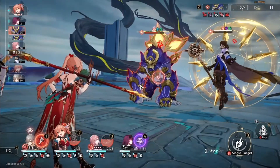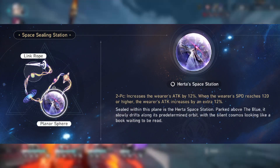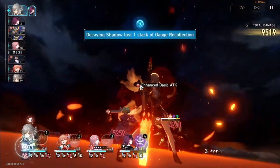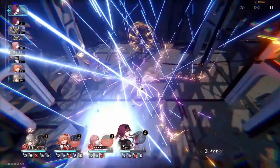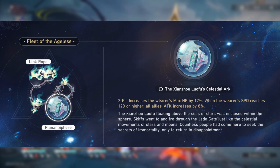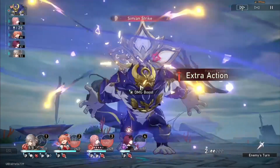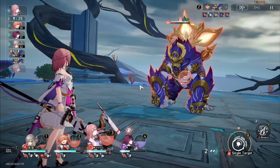For Planar Ornaments, for the most damage pick up Space Sealing Station from World 3, which gives 12% attack and another 12% if you have 120 speed. Her best supporting set is also from the same world: Fleet of Ageless increases HP by 12%, and with 120 speed you'll also increase all allies' attack by 8% — including herself, so she deals more damage too.